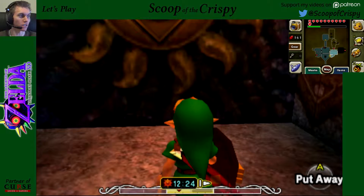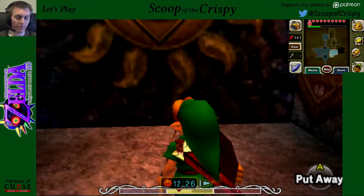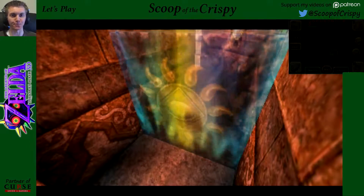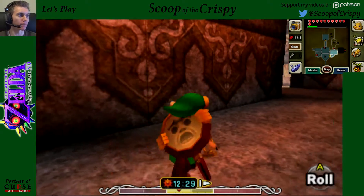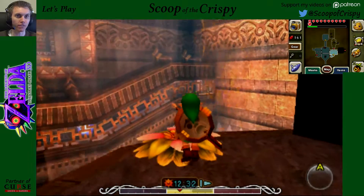So now we're at a Sun Stone. Now that I have my light arrows, I can do this. Yeah, that's what you do. Perfect.